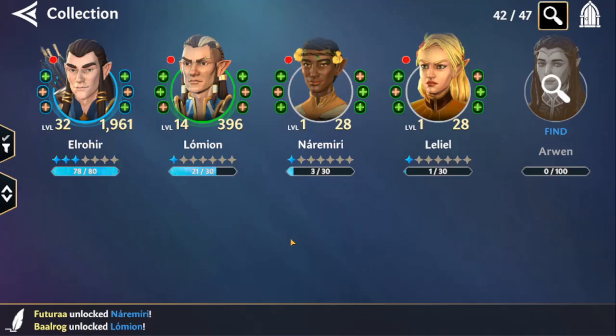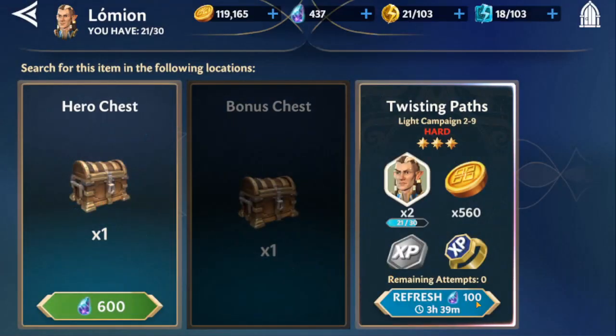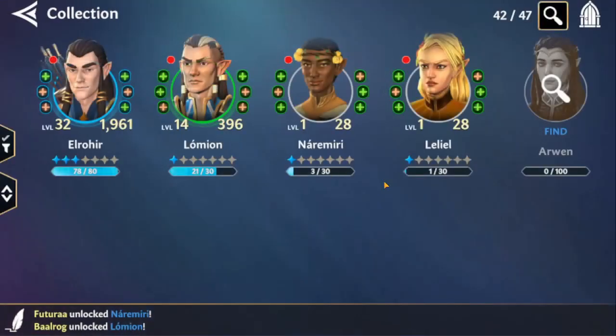If you are free-to-play your best option is to hoard gems. You're going to have to farm up Leliel and Neramiri for sure. Lomian I should start farming sooner, but I'm doing a couple refreshes on his hard node every single day. This one is going to be challenging for free-to-play. If you're looking to spend money to get Elrond this first time with the Rivendell squad plus one other elf, you're probably looking at about $100–$200 of spending. We'll also probably see a pack that drops during the Elrond event which gives you shards of elven characters.